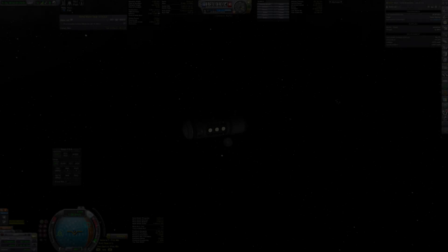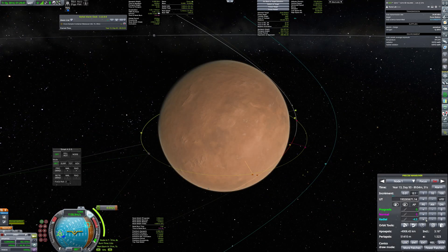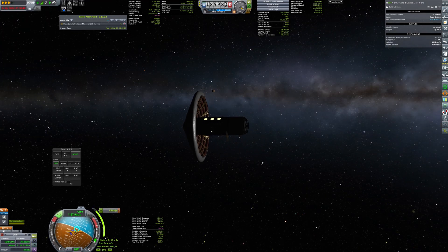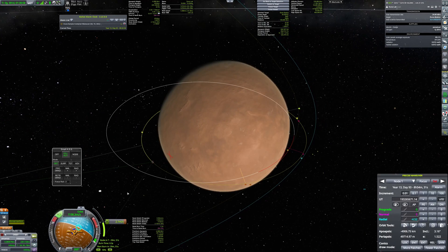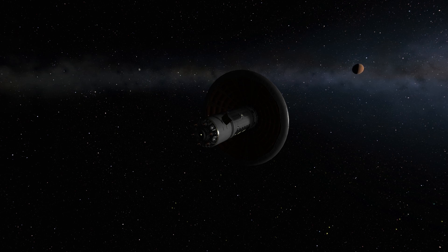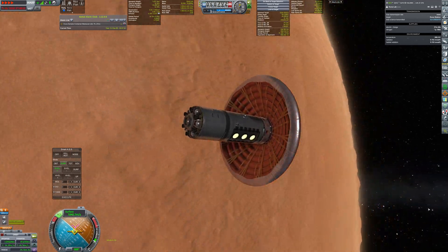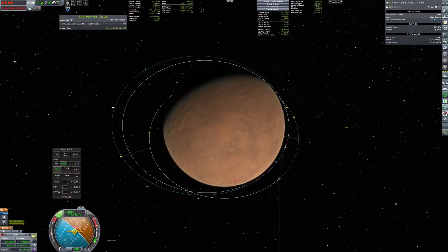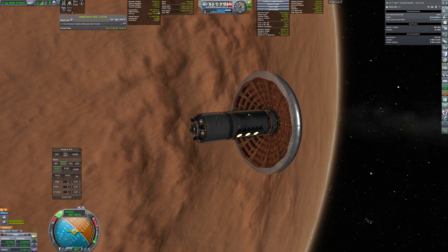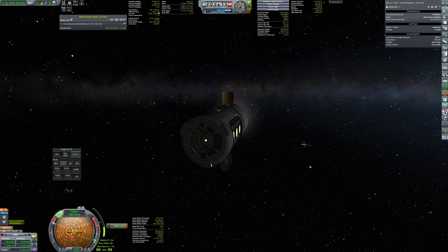Now let's move straight to arrivals. The first one to arrive is the lab. It will use its inflatable heat shield to aerobrake into a low orbit, and then it will rendezvous with the station and dock with it. The lab is not very heavy, so its huge heat shield didn't have any problems with braking into orbit. And as it has done its job it can be jettisoned now. And the lab is slowly joining with the station.